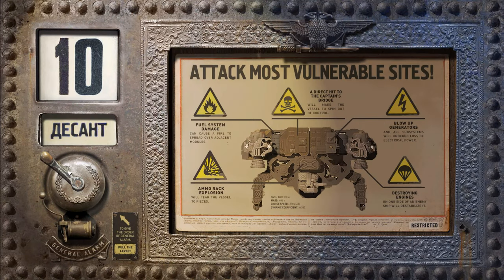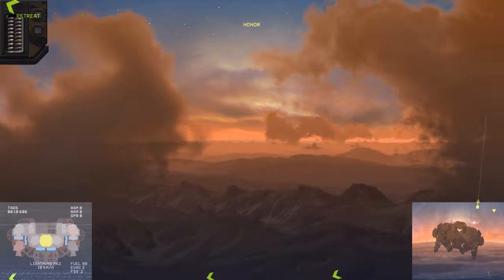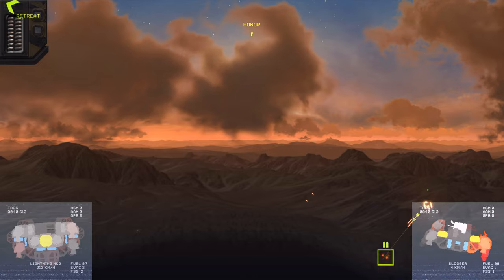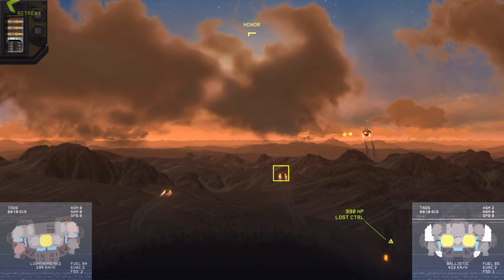Unfortunately no transports there, that would be nice. Attack most vulnerable sites: fuel system damage can cause a fire to spread over adjacent modules. A direct hit to the captain's bridge will make the vessel spin out of control. Blow up generators and all subsystems will undergo a loss of electrical power. Destroying engines on one side of an enemy ship will destabilize it — that's horrible to have in combat. An ammo rack explosion will tear the vessel to pieces. We've got two ballistics and one slugger — they only got some armor on the side, so as per usual we're going to go for the bottoms and tops. Oh my God, did you see that? The bullets bounced off — that was amazing. I love this game so much.